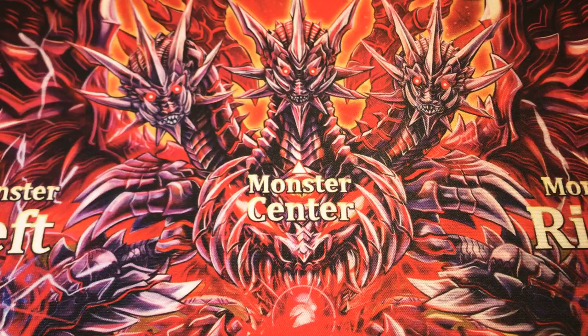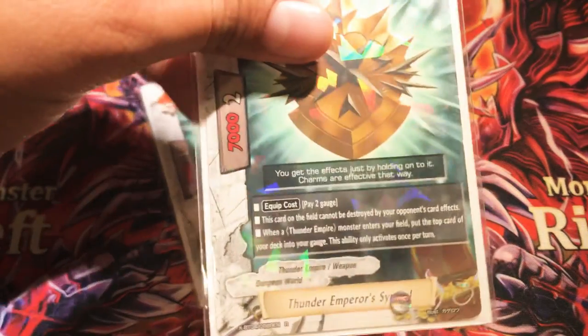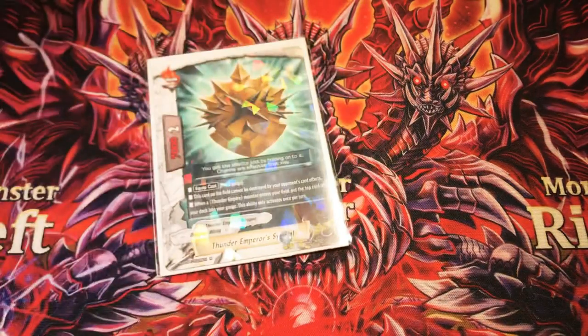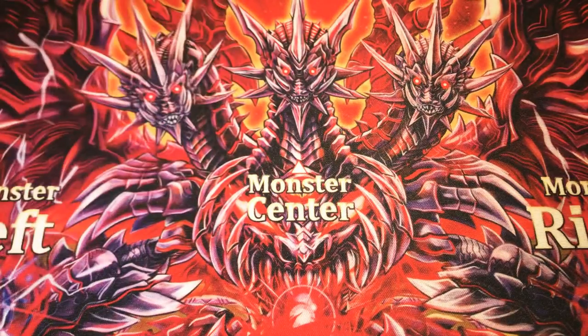Next up, three copies of the Thunder Emperor Symbol. Pay two gauge to equip it, cannot be destroyed, 7-2 stats. And when a Thunder Empire monster enters, you charge a gauge. Since it's a center-piece deck, you just use it for the gauge generated. It's the backup item.